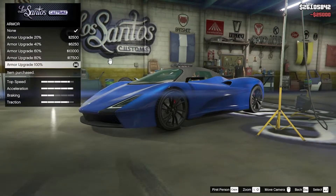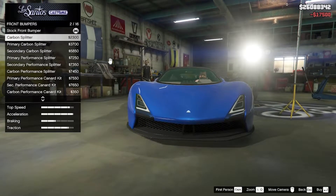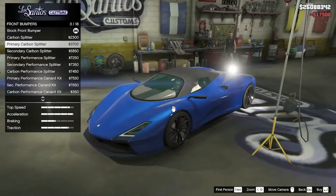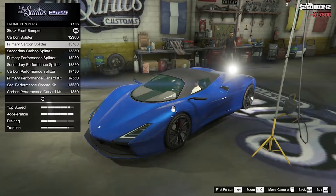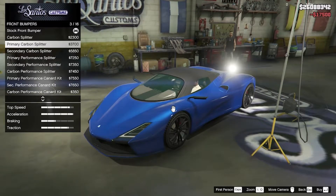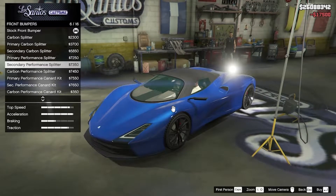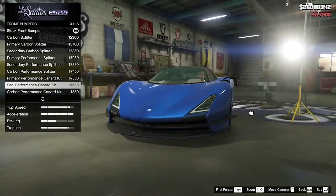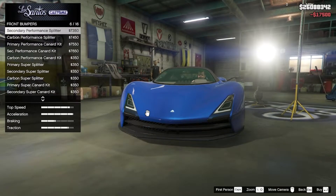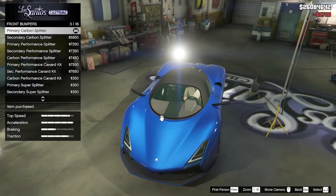Armor all the way, brakes race brakes. For this one I'm thinking about making it white — or maybe red — either way. For the front bumper I'm thinking primary carbon splitter — the canard kit is just too much for me.